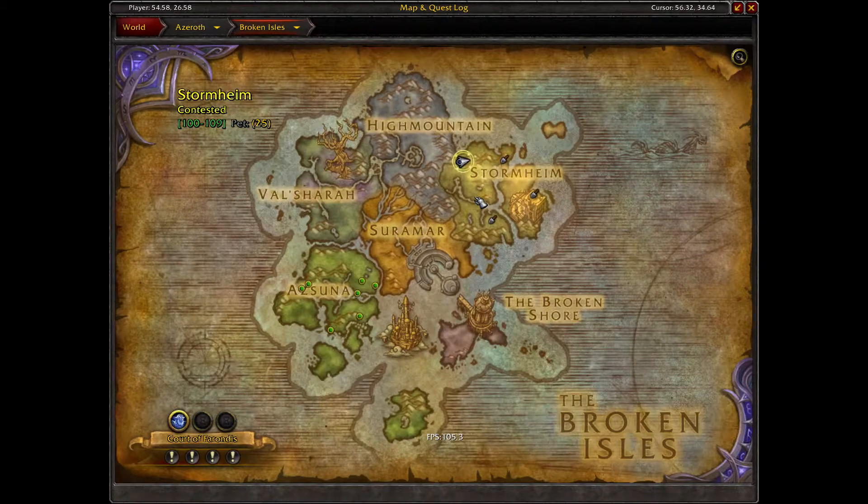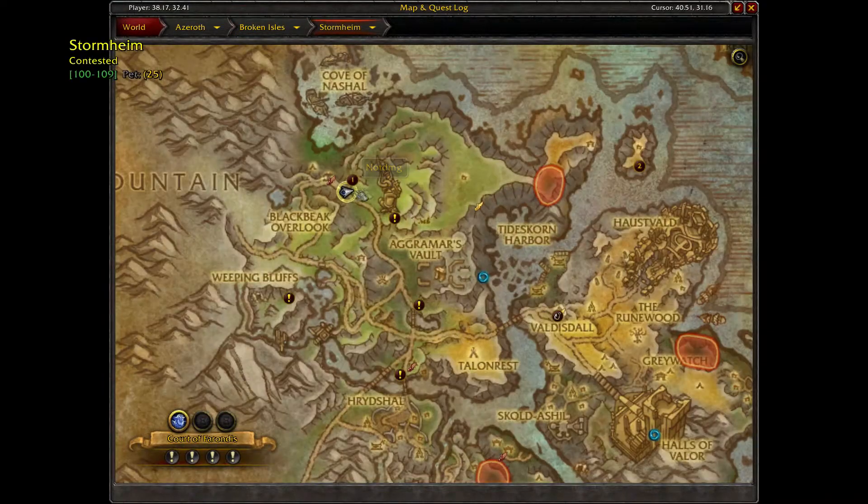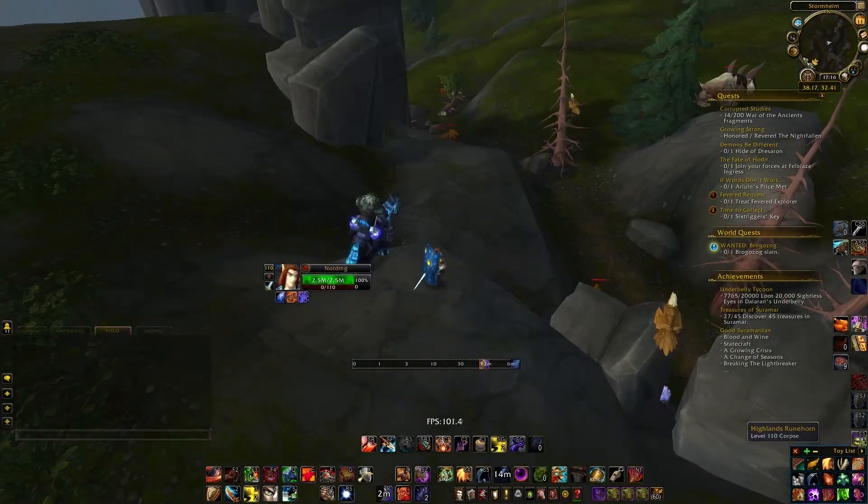Stonehyde Litter. We are in Stormheim, in this location near Forsaken Foothold. If you are Horde and if you're lucky, you have a Rifle Master or Fly Master here.